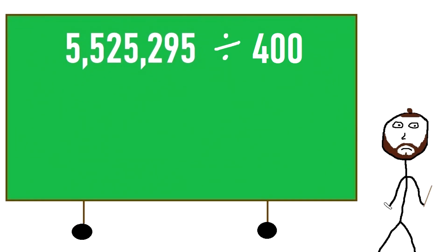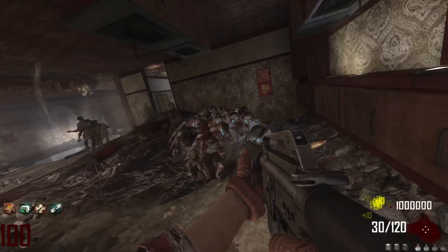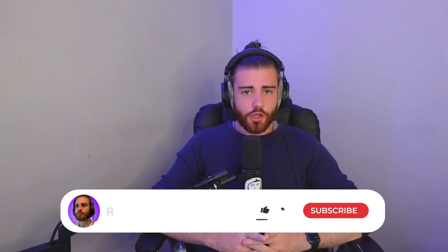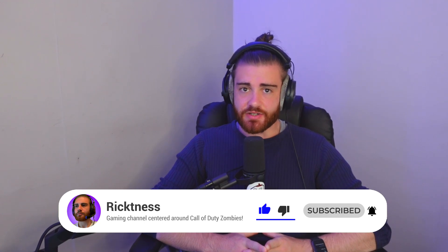Dividing the zombie's Round 100 health by 400 gives us an answer of 13,813.2375. You cannot fire 0.2375 of a bullet, therefore we round this number up to 13,814. That means 13,814 headshots from an M16 are needed to kill a single zombie at Round 100.